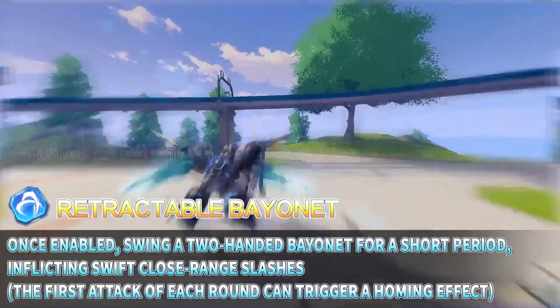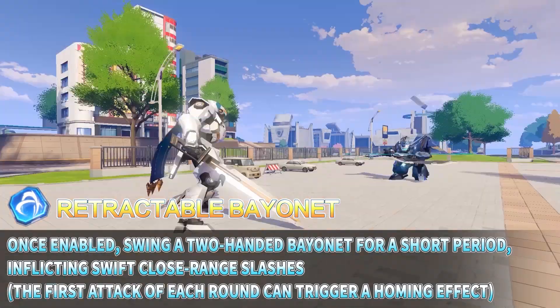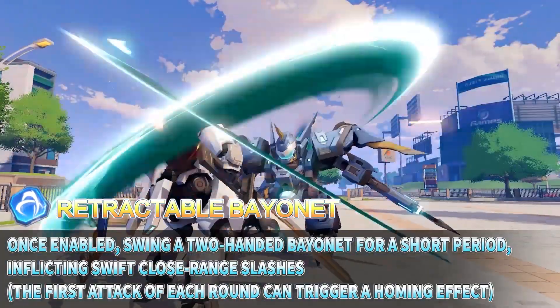Retractable Bail Net: Once enabled, swing the two-handed bail net for a short period, inflicting swift close range slashes. The first attack of each round can trigger a home effect.